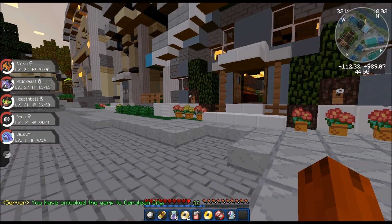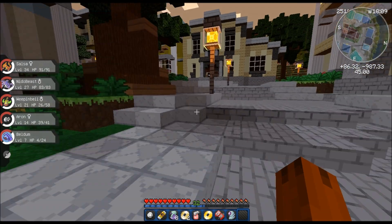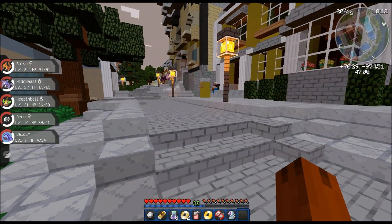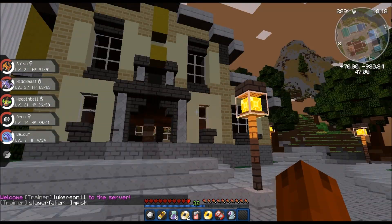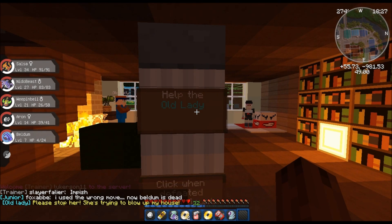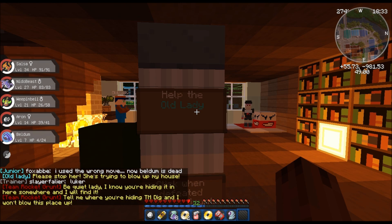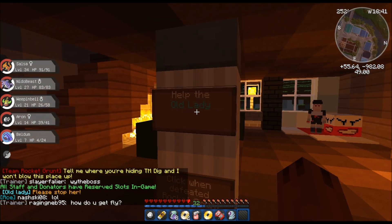I want to check in on a Pokecenter, because I kind of feel like Aeron - we have another steel type in another series, so he's not really that necessary to our team. There's a quest here. Old lady - I always love helping old ladies. 'Please stop her, she's trying to blow my house. Be quiet, lady. I know you're hiding in here somewhere and I will find it. Tell me where you're hiding, and I won't blow this place up.'